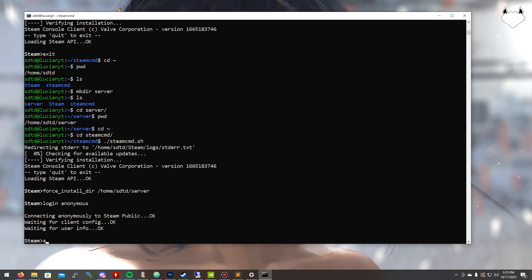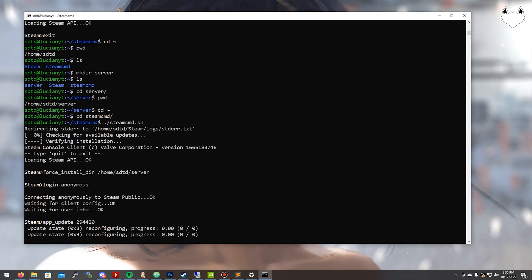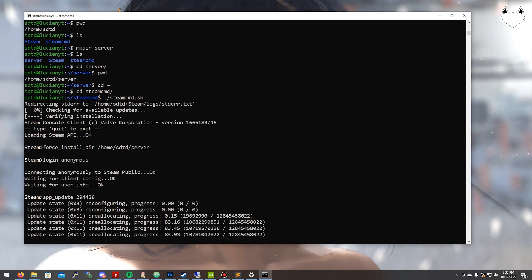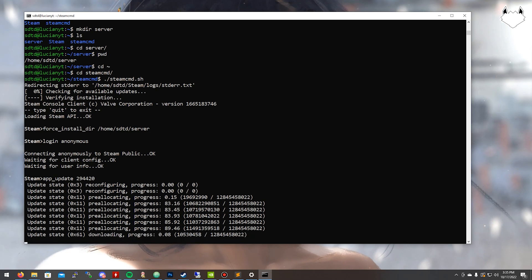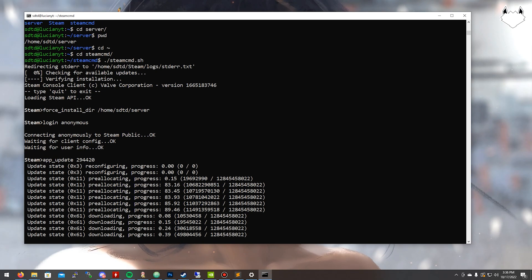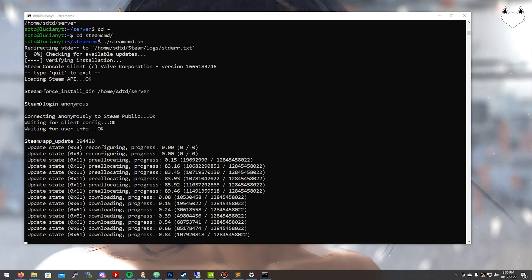Then we're going to do: app_update 294420 and hit enter. This is going to download all the files for the game inside the directory we just specified, which is /home/sdtd/server. All files are going to go in there. Depending on how fast your internet connection is, this will take various amounts of time — so I'm going to pause the recording, let this do its thing, and come back when it's done.